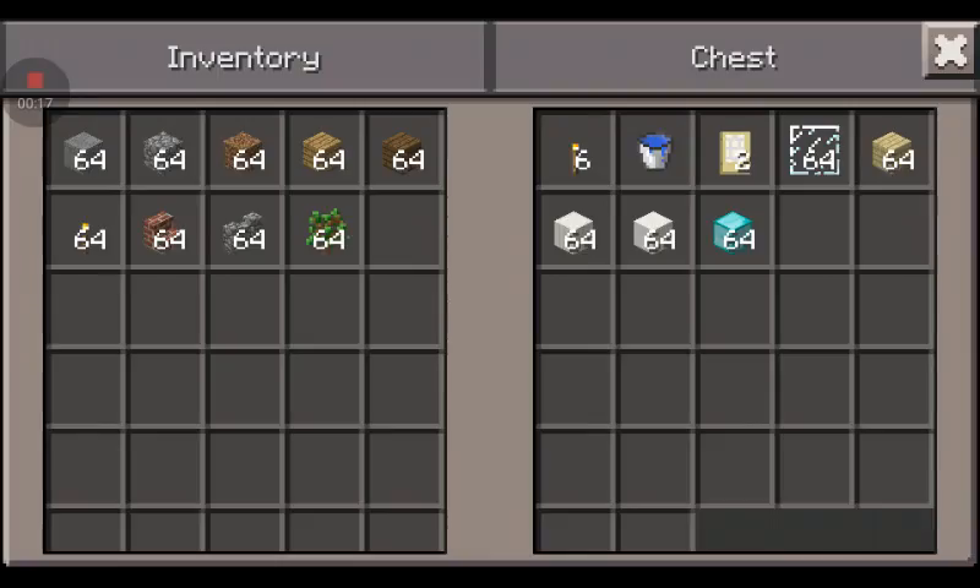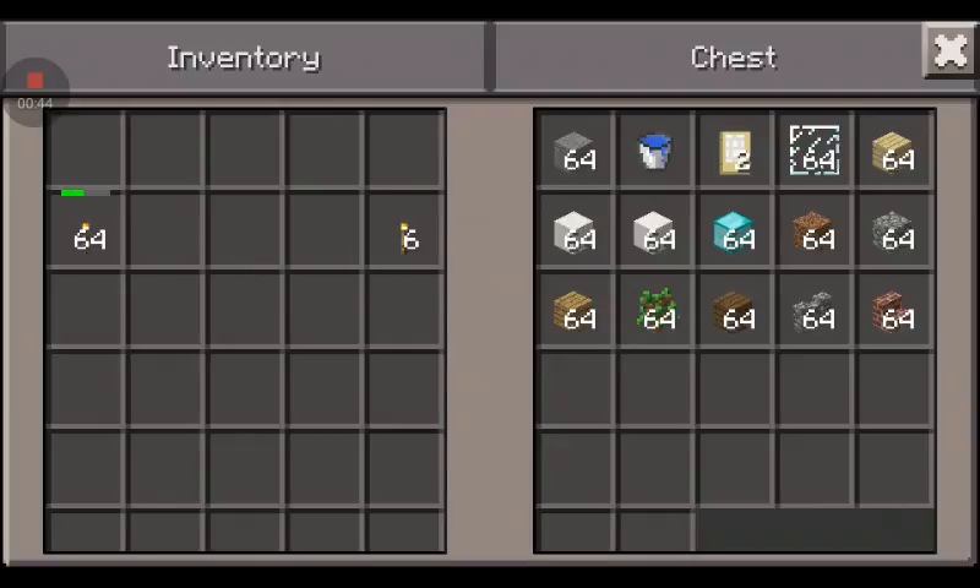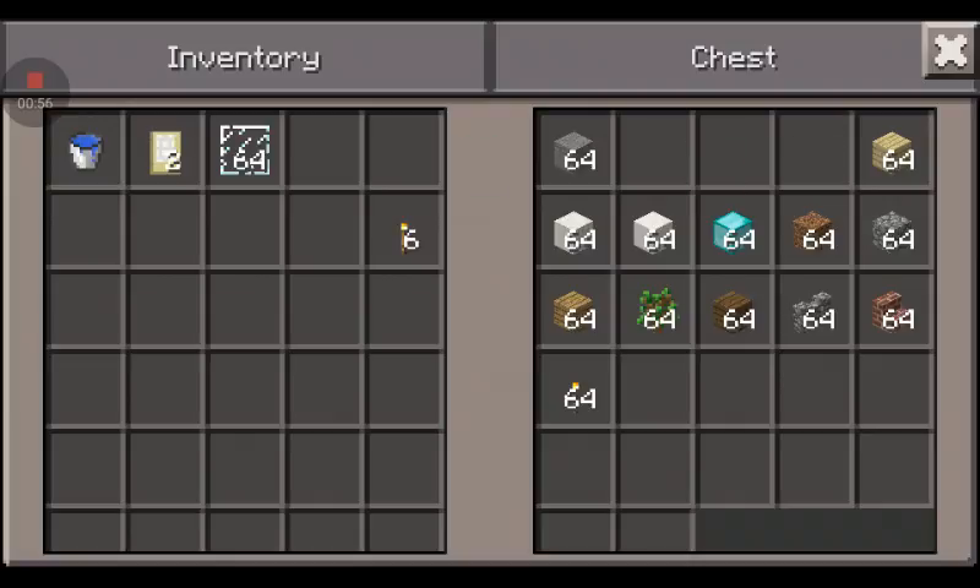In this chest I have the materials you're going to need. This is for the interior. You will need six torches, a bucket of water, and two doors — it doesn't matter what kind. I'm just using birch because it looks better with this design.